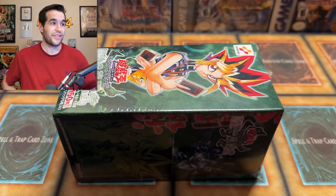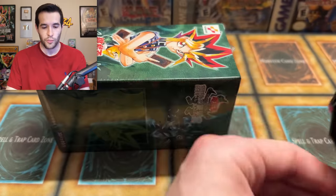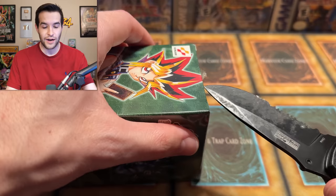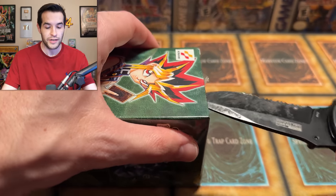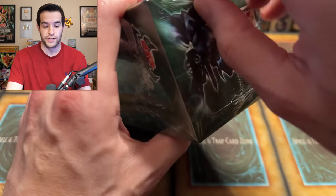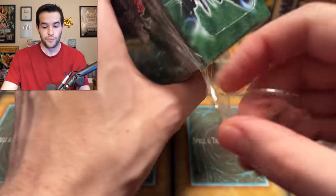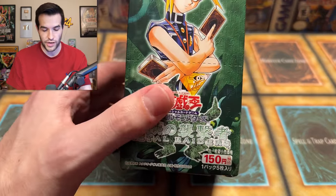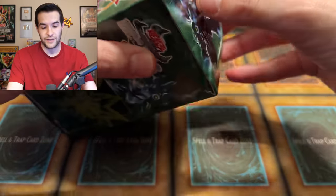I obviously want that Grande Moth. I think Gazelle as a Secret Rare would be really fun. Shout out to Kid Collectibles — he sold me this box. Obviously I love Metal Raiders, so we got to open this up. It's not really the same without Petite Moth, but it is still MRD. Got a lot of really cool cards inside. I think our English version is just better with the cards that we have, but it would be really cool to have Gazelle as a Secret. Here we go — Metal Raiders. We have cracked the box!